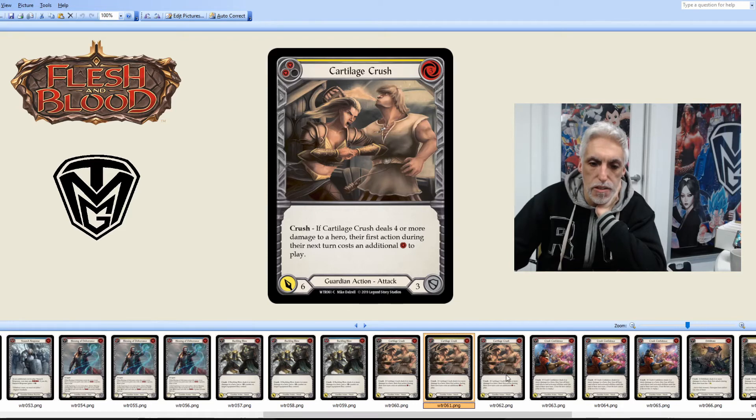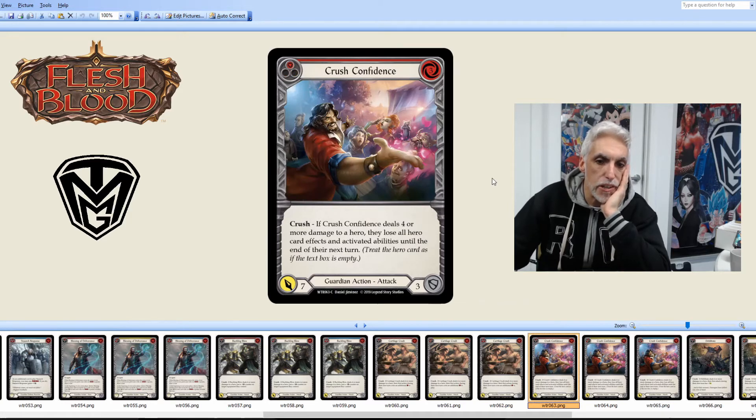Going down to six and then five for the blue — still really good. A three-pitch, three-cost dealing five damage and still having that same effect. Wow.